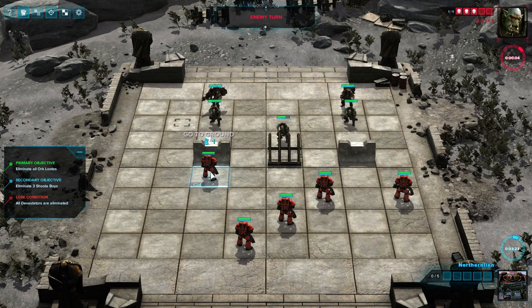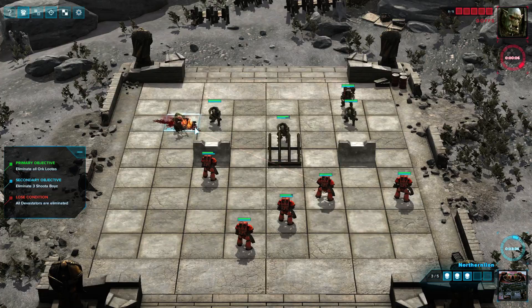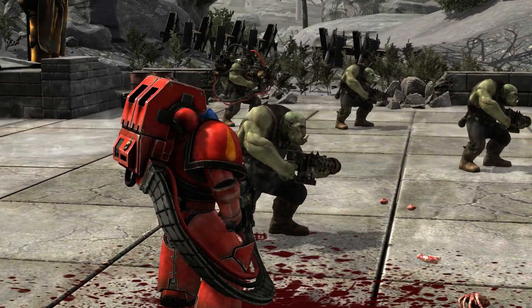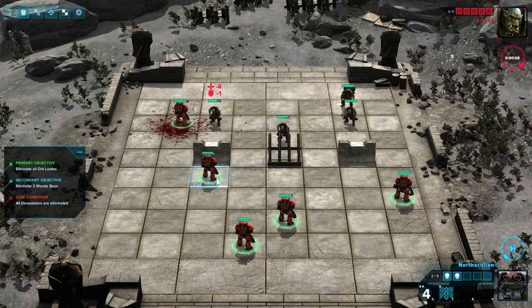They moved their bishop, which means I can actually capture it easily. It's much easier to capture units than kill them via shooting, though you can shoot from a wider variety of positions. The AI sometimes makes some pretty horrendous moves from a chess perspective. Moving that bishop there was a terrible move — on this turn I can just walk over and capture it free of charge. Nice kill animation though.